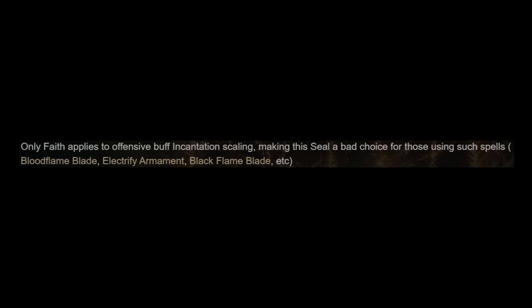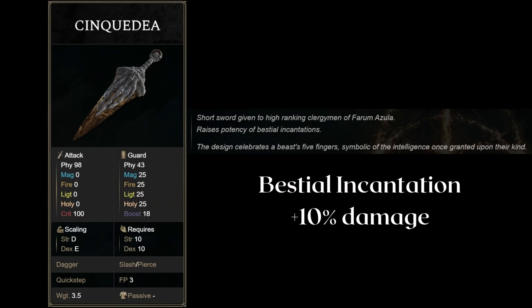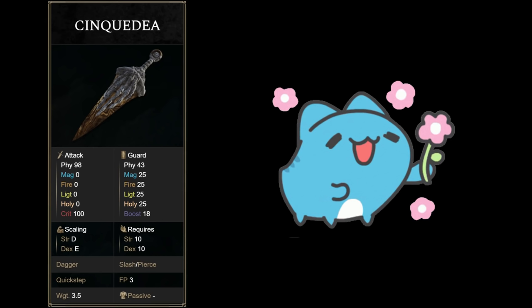It is reported on the wiki that the strength portion of this seal does not help with buff-type incantations, making it even weaker since plenty of incantations are buffs. For anyone who wants to dual-wield seals to get the Claymark Seal's bestial incantation bonus from the offhand, I suggest main-handing the Syncodia dagger instead. This dagger allows better physical attacks while granting the Quickstep Ash of War, and it also boosts bestial incantations by 10% just like the Claymark Seal — a little secret weapon for bestial incantation lovers.